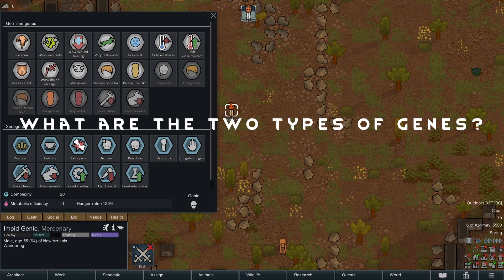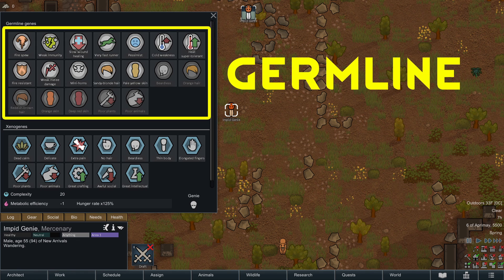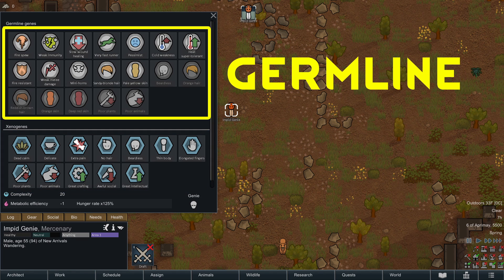What are the two types of genes? There are two types of genes that humanoids now have in Rimworld: germline genes and xenogenes. Germline genes, sometimes called endogenes, are genes you inherit from your parents at birth or receive at scenario setup. Germline genes cannot be changed except with either development mode or mods.